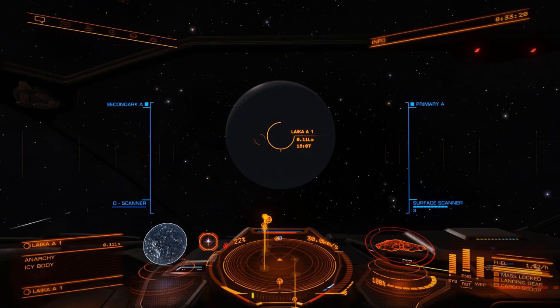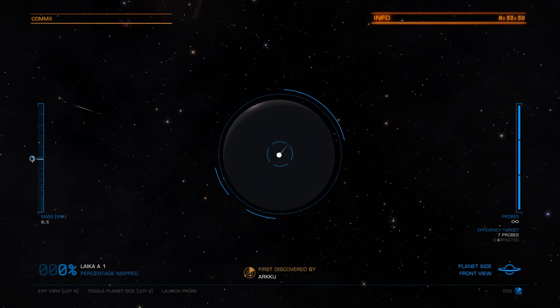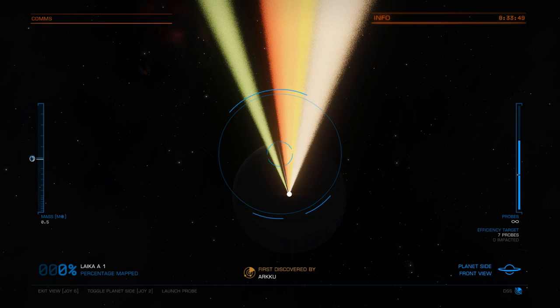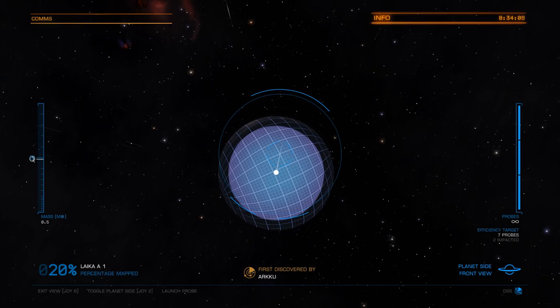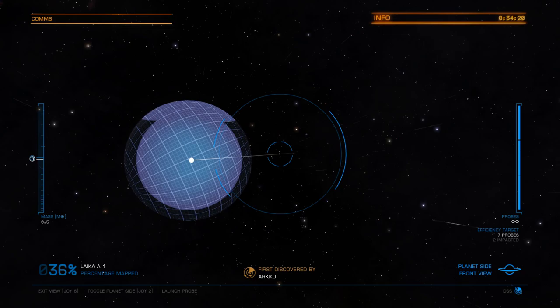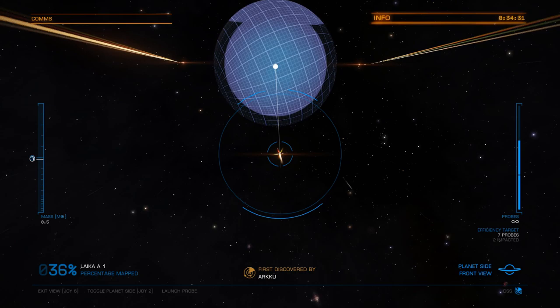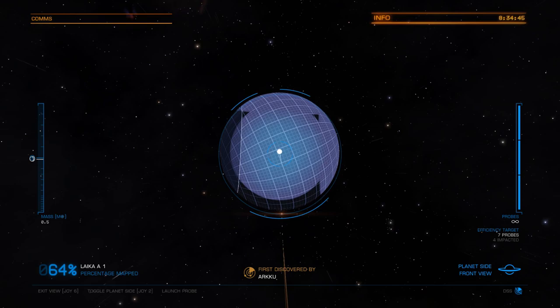My surface scanner is what comes into play right here. I have it selected on trigger one so I can enter the mode. What we have to do now is map out this planet with as few probes as possible. You can see on the right side the efficiency target is seven probes — so if we can do it with seven probes or less, we've reached the efficiency goal. Let's start by probing the center and then up there to land on the northern part of the sphere. We need at least 90% of the planet mapped for it to count as completed; it then goes up to 100% automatically.